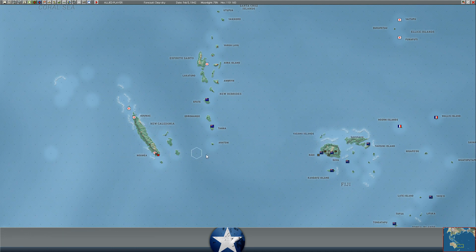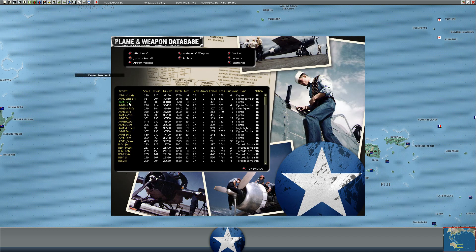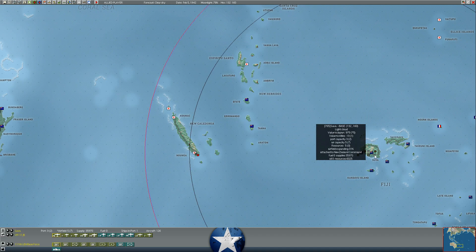Looking at the A6M2's range in the aircraft database - normal radius is 7, max radius is 36, with drop tanks it's 14. So it's actually out of range for even the A6M2. He could hit it with unescorted bombers, but my pilots would be very happy to oblige him and wipe them out. Meanwhile, as we build Suva into a bigger airfield, we can start bombing him with B-17s at high altitude and pound Nomaya into nothingness. We're already up to a level 5 airfield.